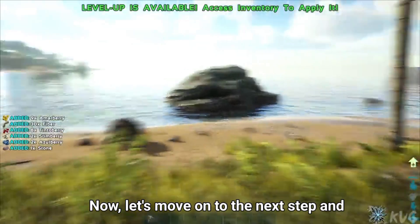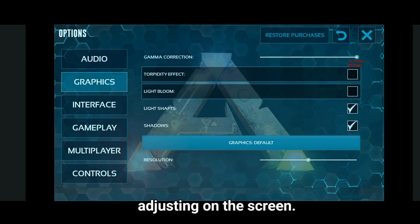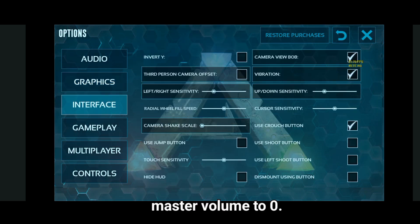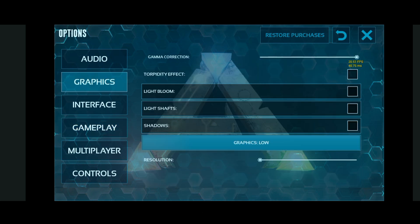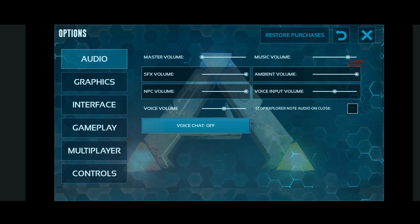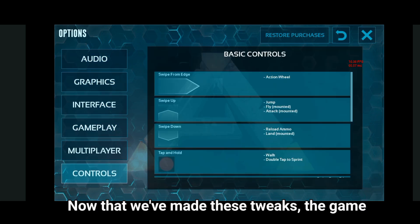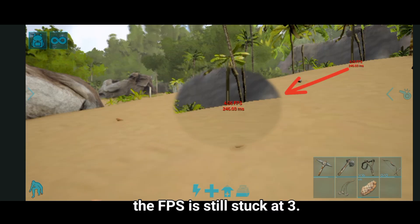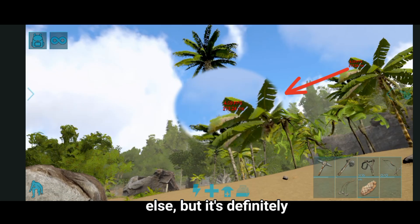Now let's move on to the next step and customize the basic settings. Just follow the settings I'm adjusting on the screen. One unusual tweak I made is lowering the master volume to zero. Why? Because audio processing eats up a surprising amount of resources, so muting it gives your device more room to focus on performance. Now that we've made these tweaks, the game feels slightly smoother, but here's the kicker — the FPS is still stuck at 3. I'm not sure if this is a bug or something else, but it's definitely worth mentioning.